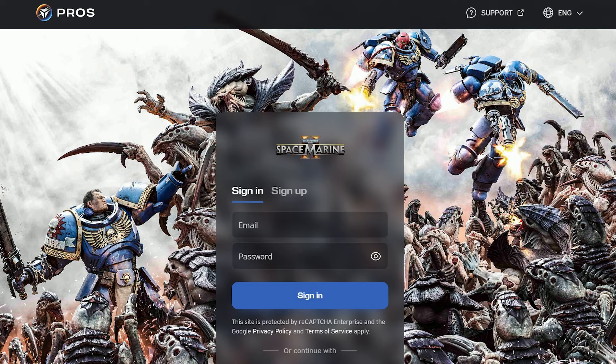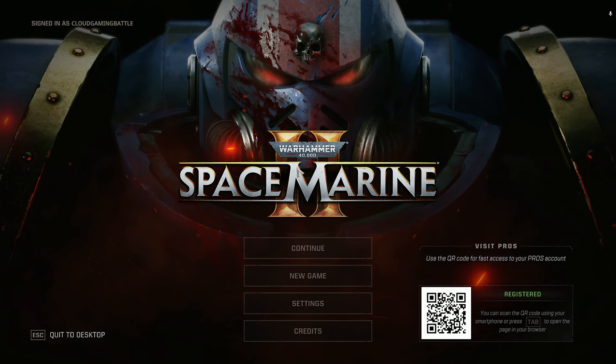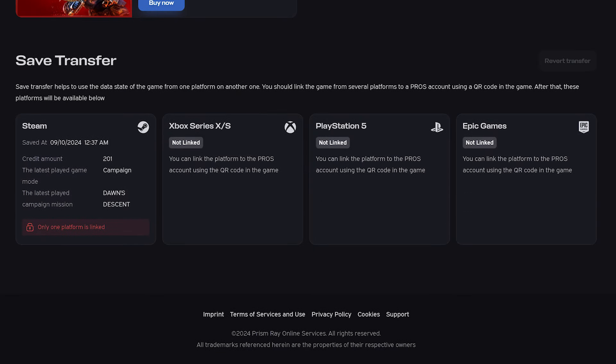If you don't already have a Pros account, go through your registration and once completed, your account will be registered as shown here. All you need to do is login to your account on any platform that you have the game, and your progress will be there. Your campaign record will be saved as shown here, but I am unsure if your campaign saves — those might be platform specific.